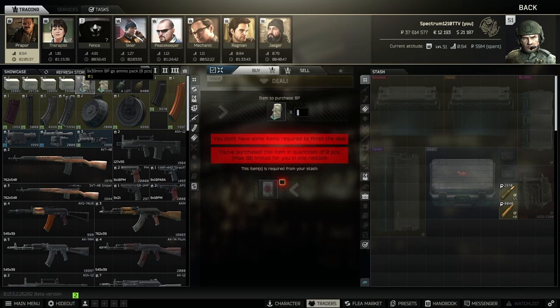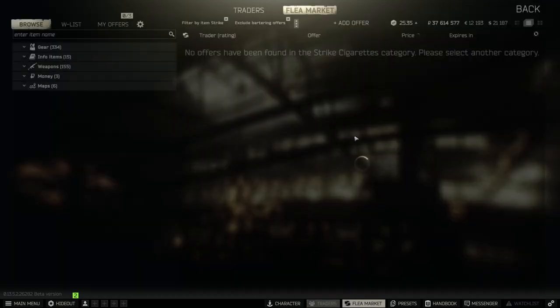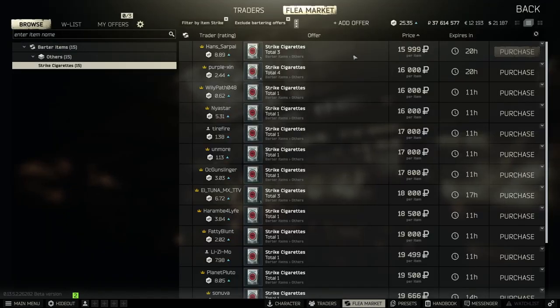The 9x39 SPP barter — don't do this one, it's not good. But the BP barter — this is task-locked behind Test Drive Part 1 — is an incredible barter. This bullet has 55 pen and like 60 damage. You can get the cigarettes for it; early wipe these were like 5k, normally they sit around 10k.